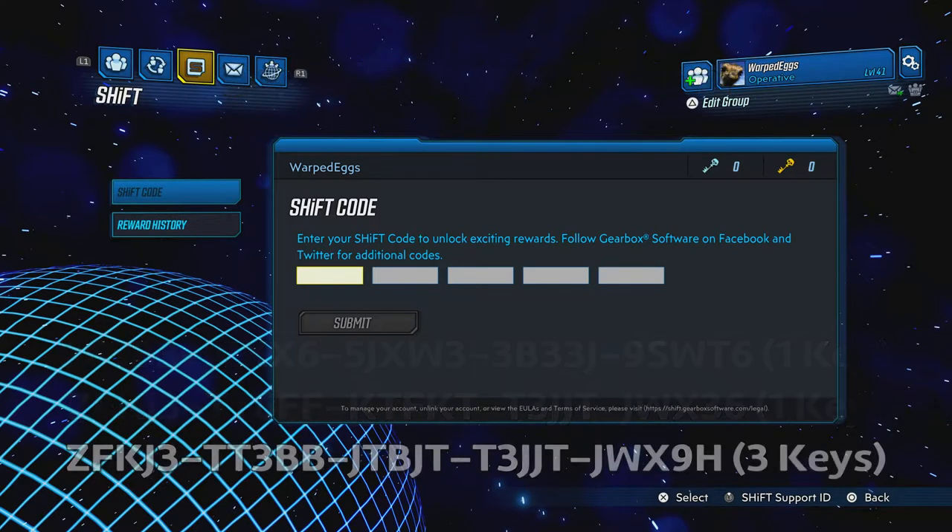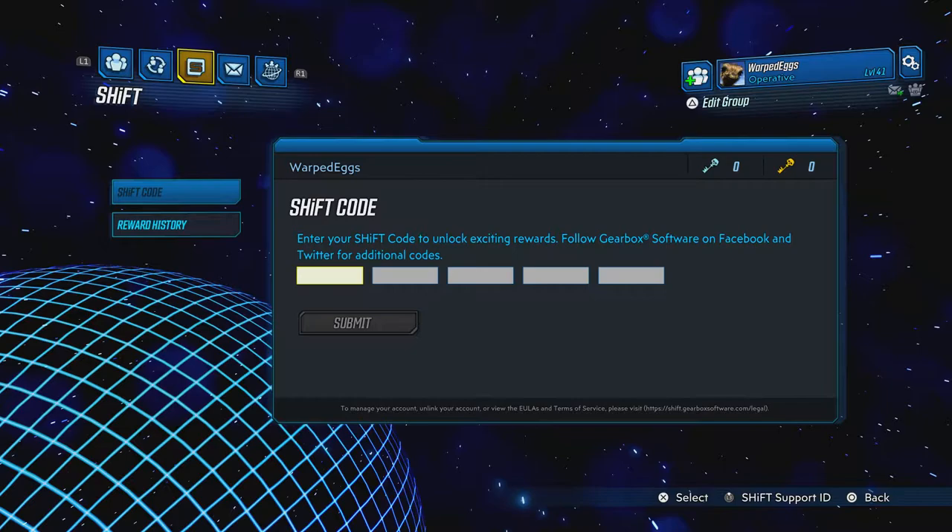Once you redeem your code, you have to go to the fourth tab in the social menu, which is the mail tab, and you will see a piece of mail that says Borderlands 3 golden keys.